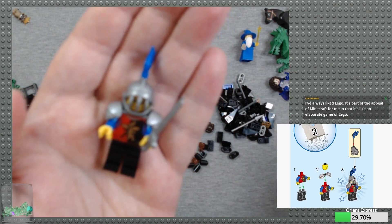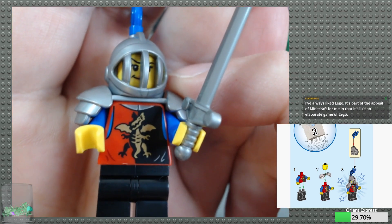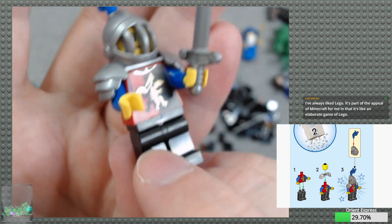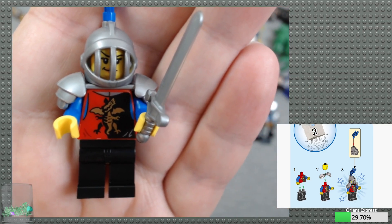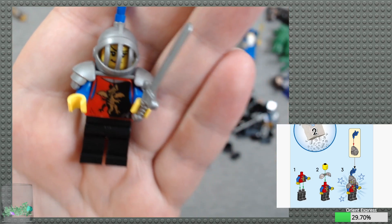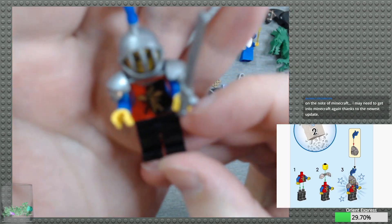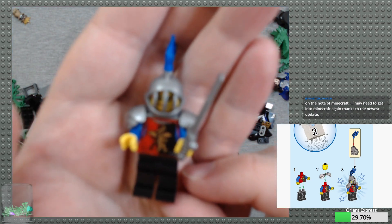So this is the classic knight helmet from the 80s, and we have a redesign of the Dragon Master's torso — now printed on the back as well, which is pretty cool. There's a lot of hope this will show up on Pick-a-Brick online one of these days, and if it does, that would be fantastic to get a lot of Dragon Master torsos. I'm not a big fan of these pauldrons — it gives a little bit of an 80s shoulder pad look.